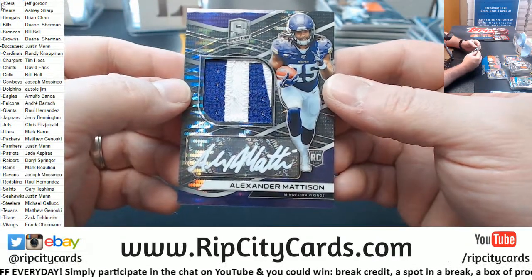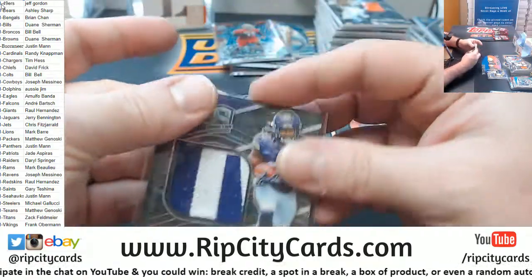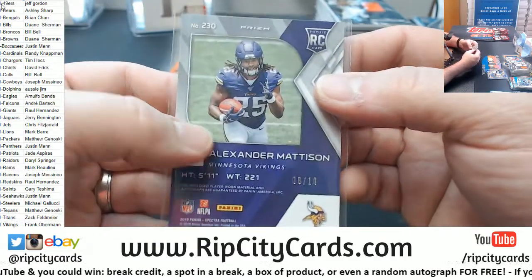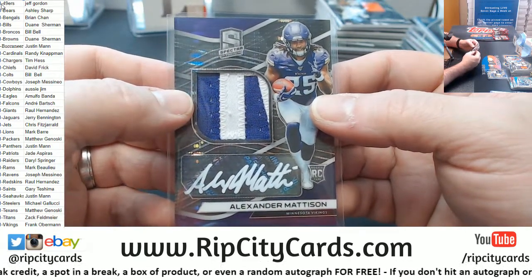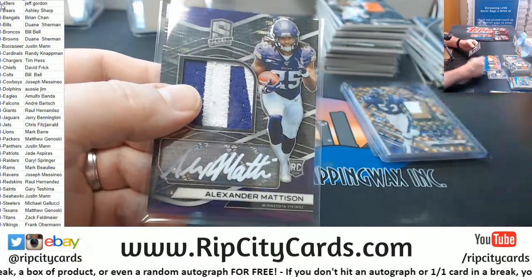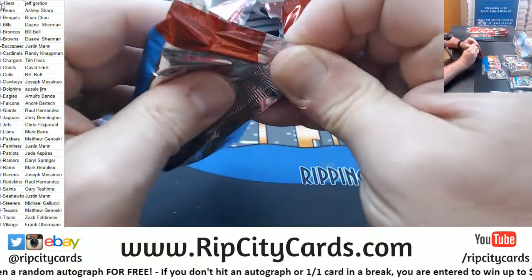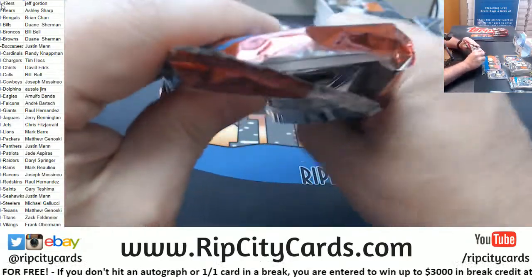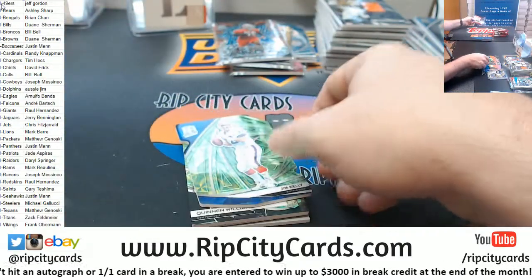Alexander Madison, Vikings — to 10, two-color white ink RPA, 8 out of 10. Dude, I'm telling you, get in this Spectra — there will be no more. I had to take two breaks off Spectra because I got shorted cases. So there will be no more Spectra when this is done — get in that store and get it while you can. Jim Kelly die-cut green to 30.